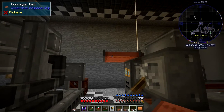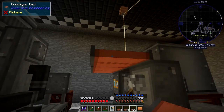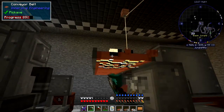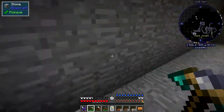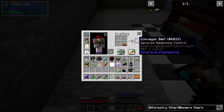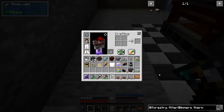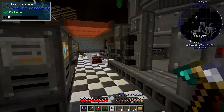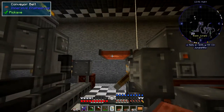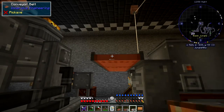This one here has stopped because it's got this lever. What you need to do with that one is recraft it — so let's take this off, pick it up, put it in the crafting table, and you get a conveyor belt that ignores redstone. I've already got one prepared like this, so I'll use this one instead. Now it's carrying on working as it should.